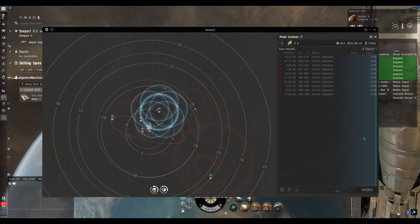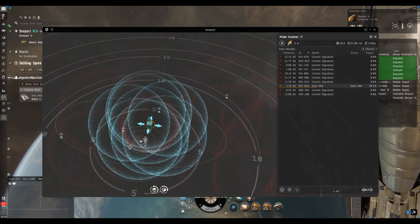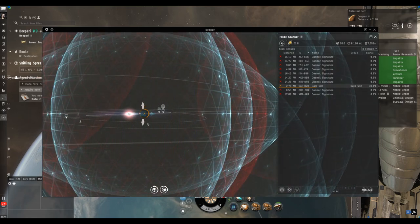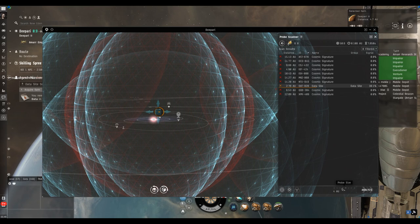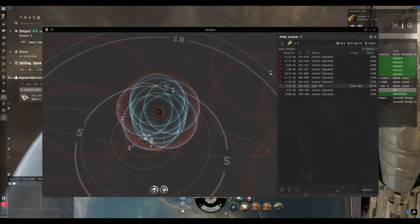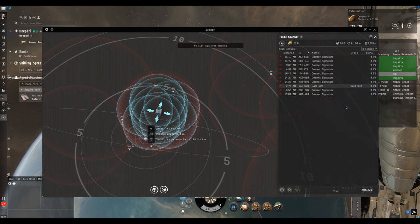A line sweeps across the signature list — that's the scan in progress. The progress gets quicker as you learn skills, and you can use implants and modules to speed it up. We've got a data site at 30% scan strength — we need 100% to warp to it and save it as a bookmark. Hold the right button, swing up to make sure it's right on the signature in this plane. The problem is when the red circle is exactly the same size as the circle your probes draw — you'll get a very weak signal.